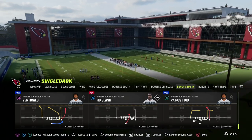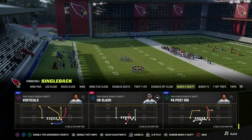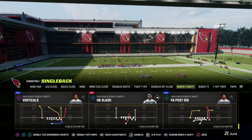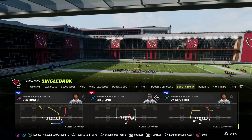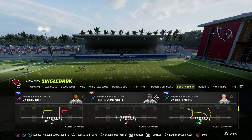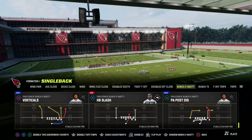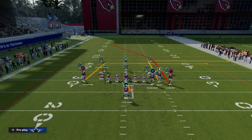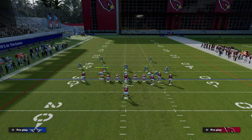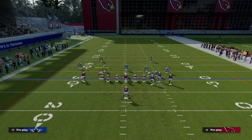Today we're talking about PA Post Dig, and there's a lot you can do with this play. One thing that's pretty cool about the Bunch X Nasty is you have a lot of really good and effective deep post routes — PA Post Dig, PA Post Curl Shot, PA Cross, and more. We're going to utilize PA Post Dig. You also have a lot of play action plays, which is really helpful for picking up problematic pass protection. My favorite way to set this up is a pretty cool slant post concept.